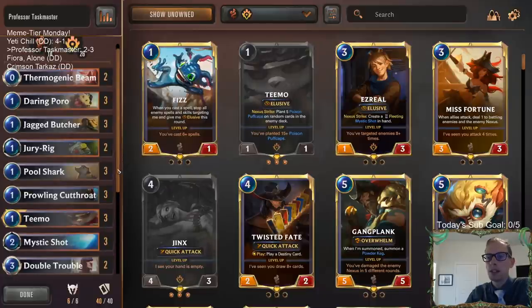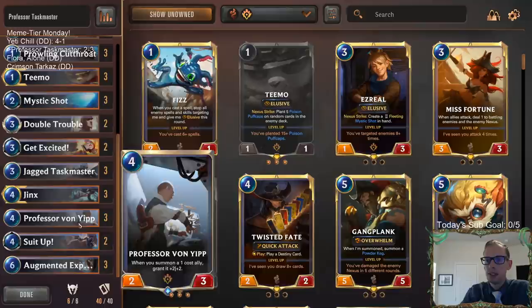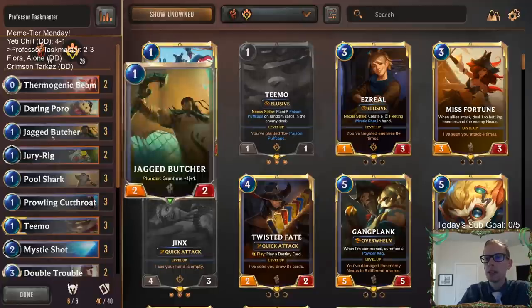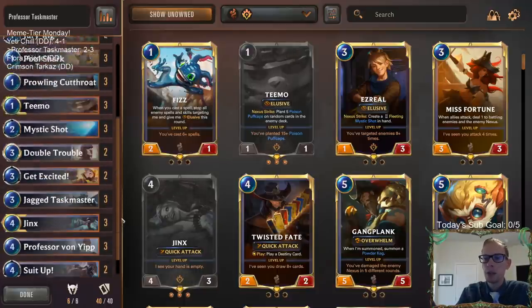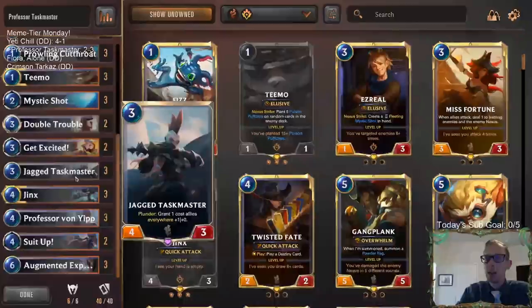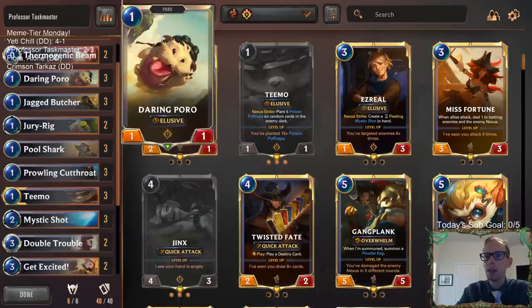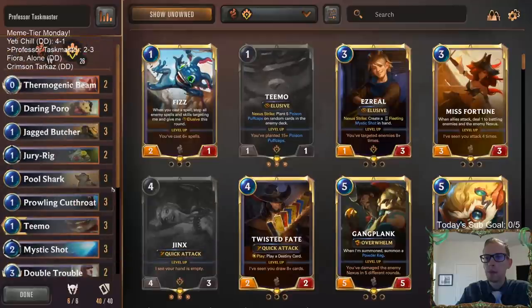Honestly, pretty cool little deck here, though. It was definitely competitive — we were competitive in all the games and got to do some powerful stuff. Going two and three, nothing wrong with that. We played against five good decks and went two and three with them. This deck felt pretty good. It's definitely not one of the best decks in the format. But Professor Von Yip was a card I was never impressed with before, and I think it did get better after this set — not only with the Taskmaster helping it, but the Prowling Cutthroat is an important card here. Now you have three elusive one-drops: Teemo, Cutthroat, Daring Poro. The more of those you can have, the better Professor Von Yip is.